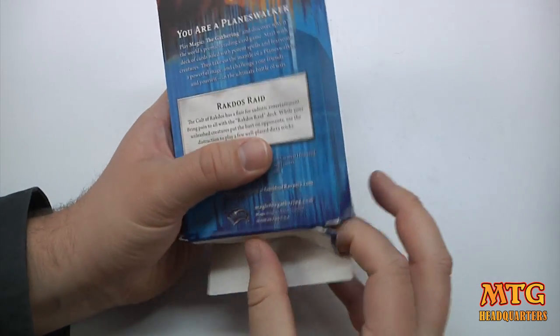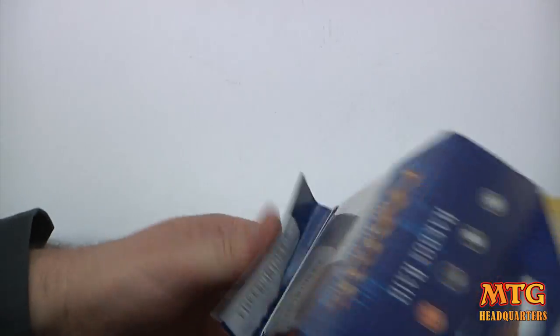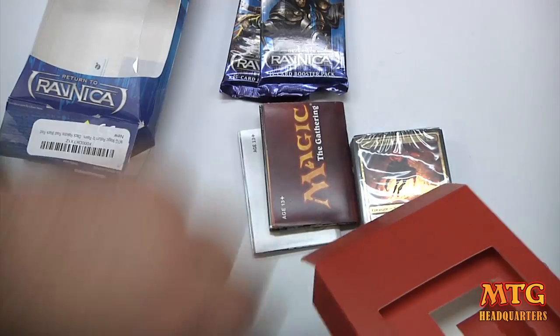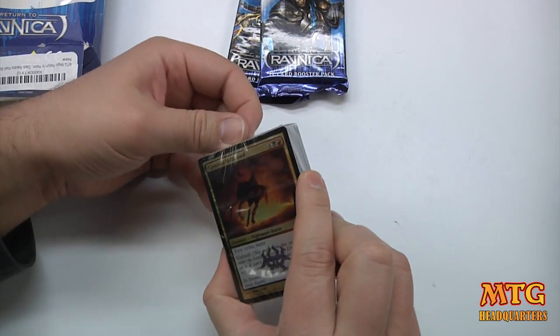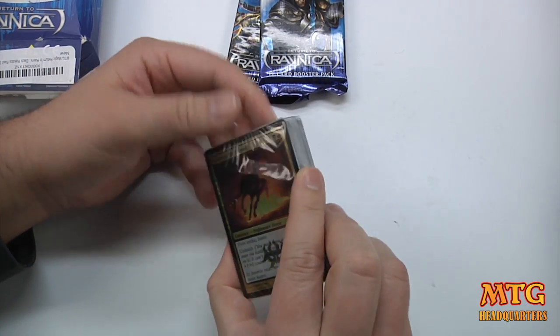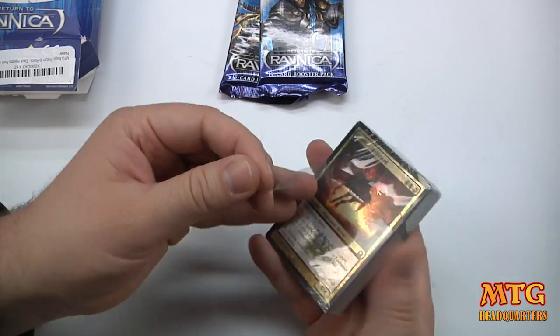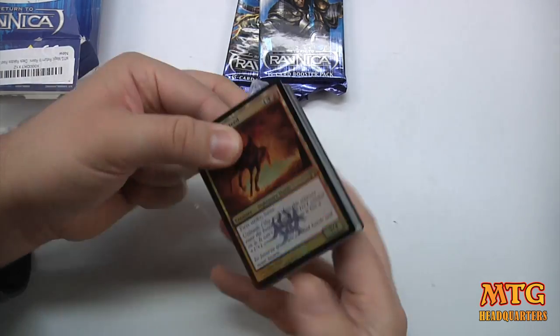Intro packs are just great to learn the new abilities that come along with a new block. We've got the intro pack, our pamphlets or leaflets, and then two boosters. So let's get right into the deck. We can already see on the front here we've got a Carnival Hellsteed. I've actually pulled one of these in one of my other booster packs, so I can add right to this.